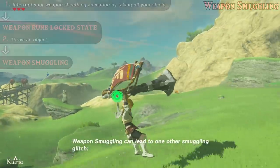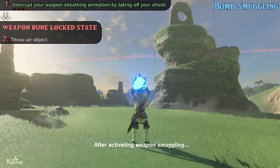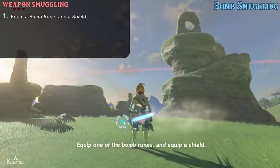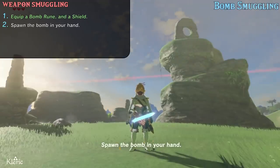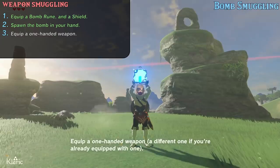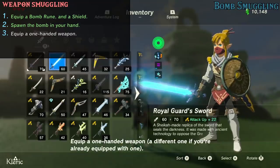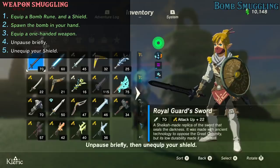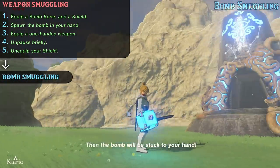Weapon smuggling can lead to one other smuggling glitch. After activating weapon smuggling, equip one of the bomb runes and equip a shield. Spawn the bomb in your hand. Equip a one-handed weapon — a different one if you're already equipped with one. Unpause briefly, then unequip your shield. Then the bomb will be stuck to your hand.